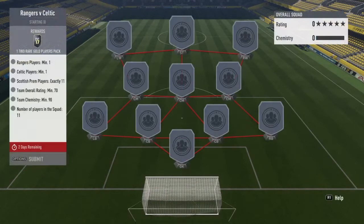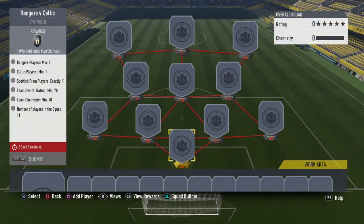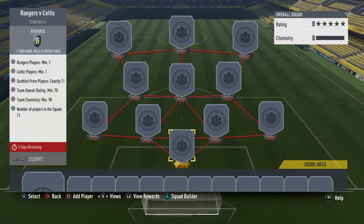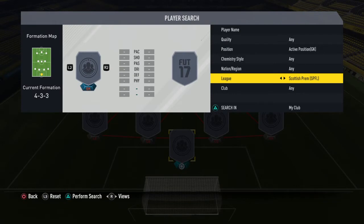The one I'm gonna start with is Rangers versus Celtic - this is the biggest Old Firm Derby ever in Scotland and is the 10th biggest Derby in the world. For the starting XI you need at least one wing, just play one Celtic player, 11 Scottish players, Scottish Premier League is 70 rated and 90 chemistry.